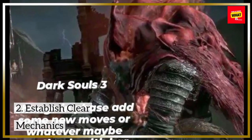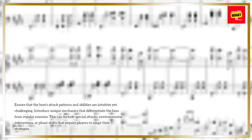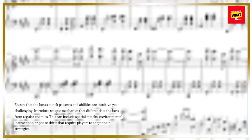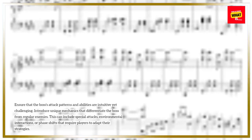2. Establish Clear Mechanics. Ensure that the boss's attack patterns and abilities are intuitive yet challenging. Introduce unique mechanics that differentiate the boss from regular enemies. This can include special attacks, environmental interactions, or phase shifts that require players to adapt their strategies.